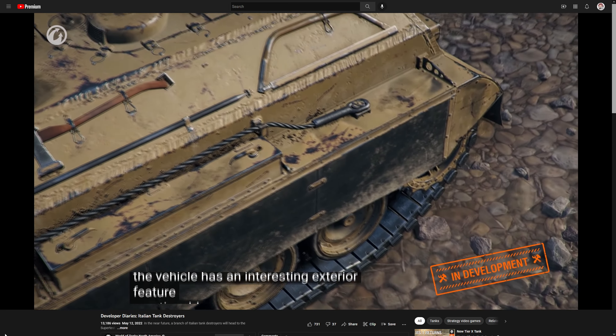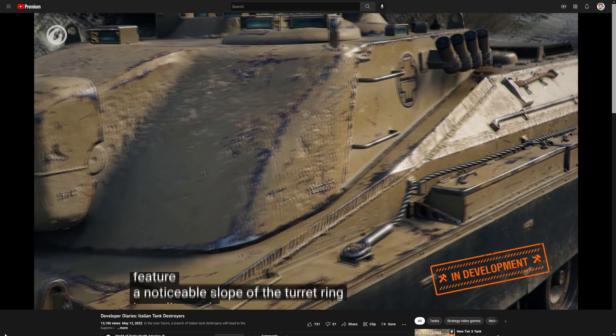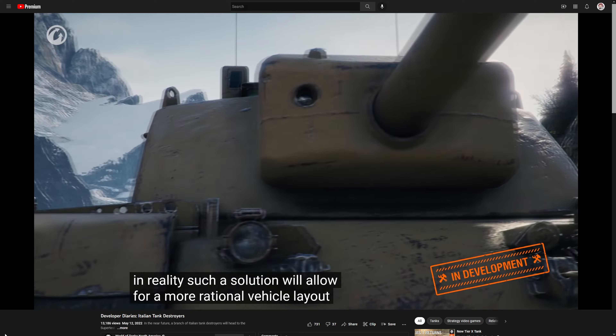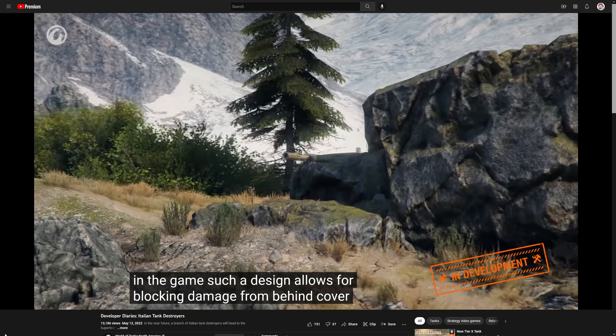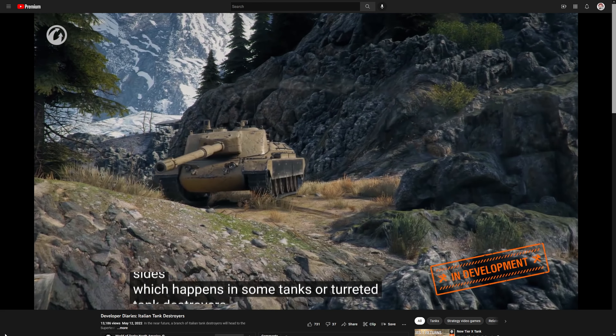The vehicle has an interesting exterior feature: a noticeable slope of the turret ring. In reality, such a solution allows for a more rational vehicle layout — the crew could be in the cabin without increasing the vehicle's height. In-game, such a design allows for blocking damage from behind cover while not decreasing gun depression on the sides, which happens in some turreted tank destroyers.